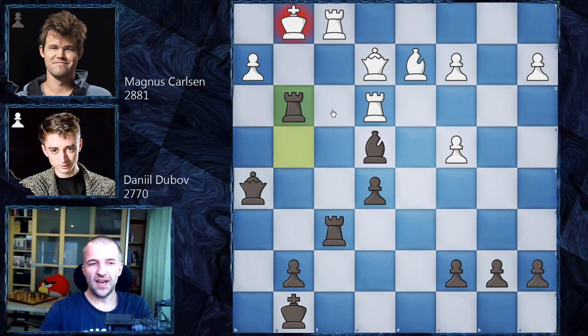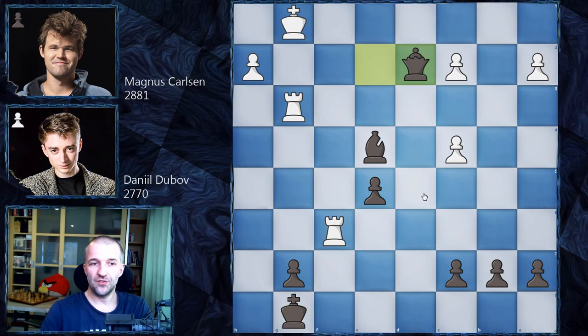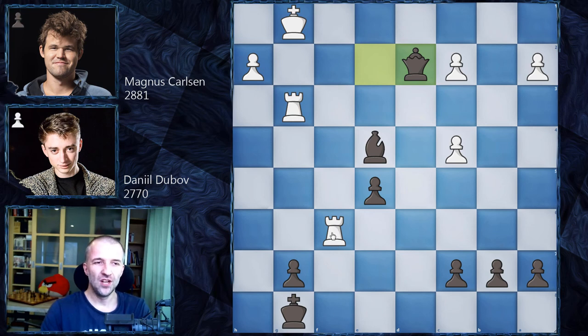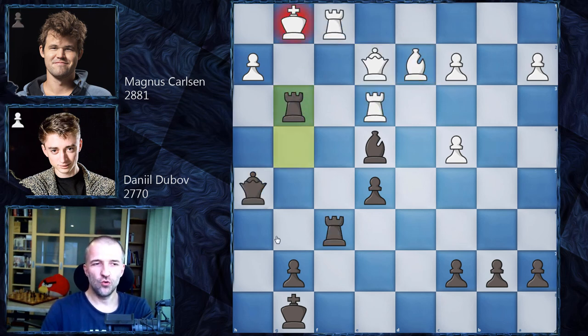Why did he resign? He's going to lose the queen. Even if he exchanges the queen for two rooks, he also loses the bishop. The best white can do is take the rook and after exchanging queens, win the rook — but the bishop is also under attack. With an extra bishop, black shouldn't have problems winning. White also struggles to coordinate the rook, as the bishop controls multiple squares and the rook has nowhere to go. Even with a tempo move like f2, there's no counterplay at all. After rook g3, Magnus Carlsen resigned.